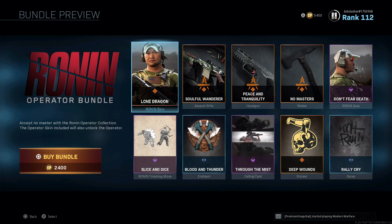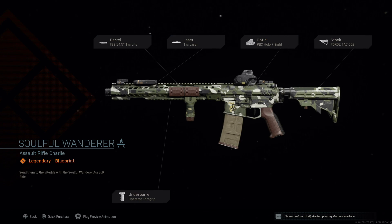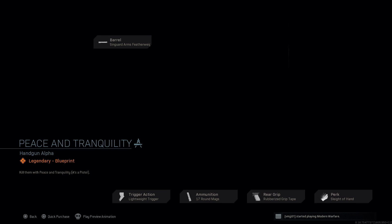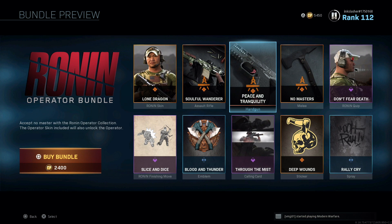He literally looks like he could kill you with his bare hands. With this bundle, you unlock the Lone Dragon skin for Ronin, looking pretty beastly. You also unlock the Soulful Wanderer, which is a blueprint for the M4A1. It has the Tac Light barrel on it, which is actually kind of crappy — I don't like that barrel on this gun. But everything else on the weapon is actually pretty good. The second one is a pistol called Peace and Tranquility, which also looks pretty good, kind of going with that green theme.